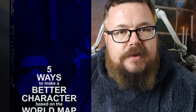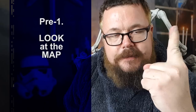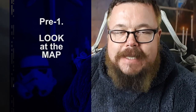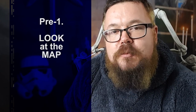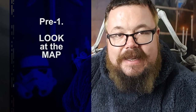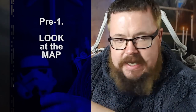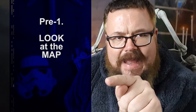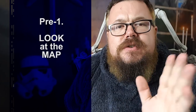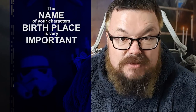So what are the five ways? Way number one: look at the map. You look at the map and you identify where your character was born — that's all important. Choose a spot. If the GM says your character can be from anywhere in these kingdoms, choose a kingdom, choose a town, choose a village, choose a city — something whose name appeals to you and that you can pronounce.